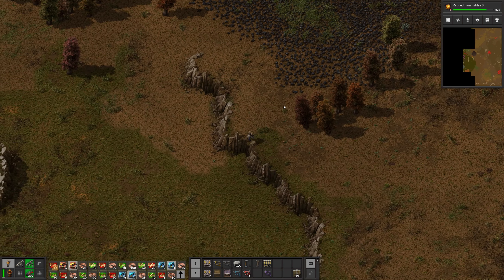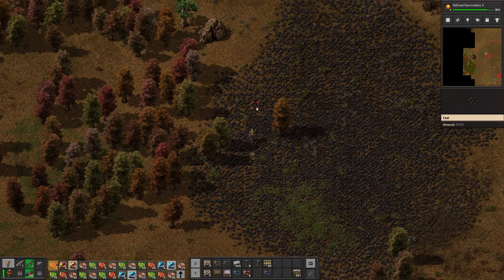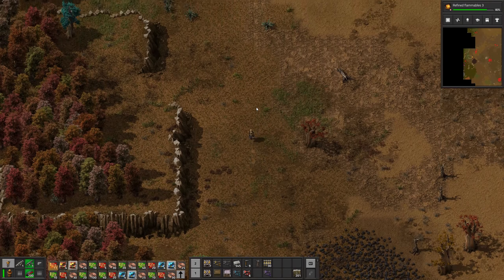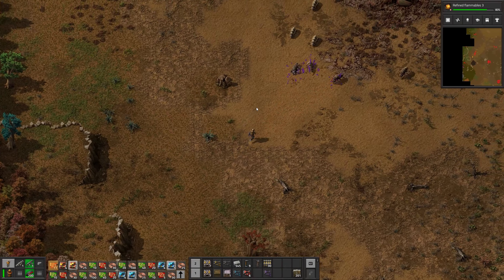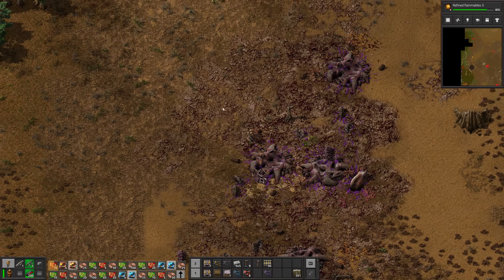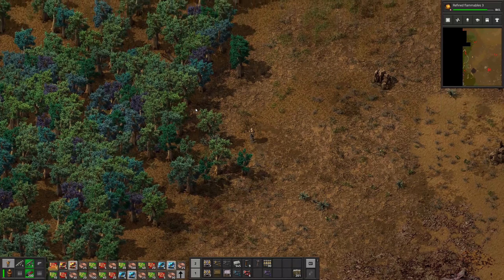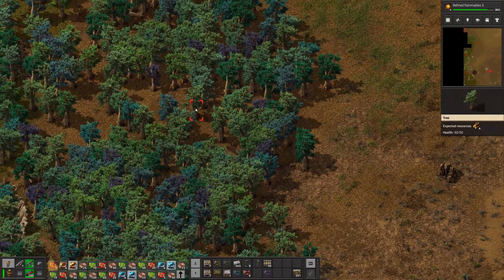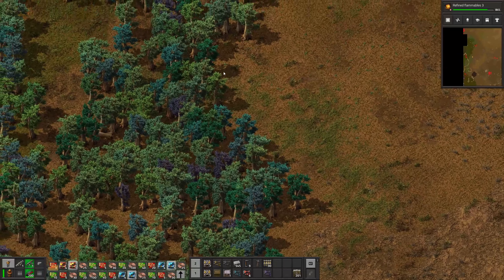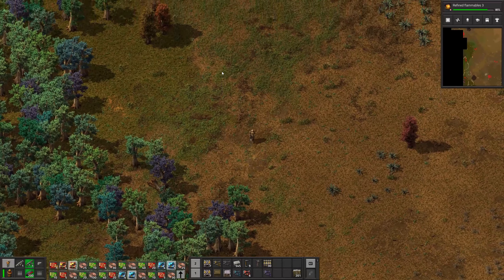That third base is going to take a lot though - it's way up in the north. It's going to need almost over a thousand railway tracks or something, but that's what railway is about: connecting up distant bases. Plus it's going to be a lot of fun cleaning it out.